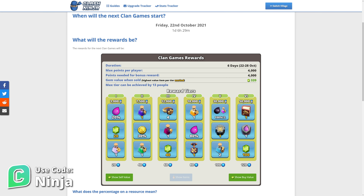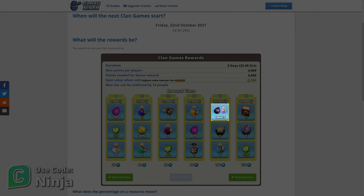Anyway, back to looking at this month's rewards. The lower three tiers are the usual mix of magic potions, resources and gems. The main rewards are in tiers 5 and 6, which are a Rune of Builder Gold, a Book of Building and a Rune of Elixir. If your clan unlocks all 6 tiers and you score 4000 points, you can claim all of those.